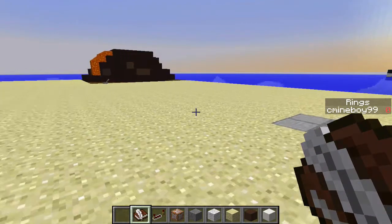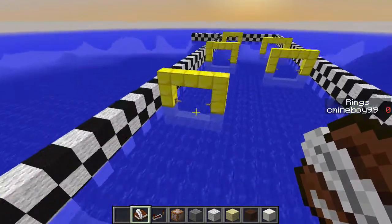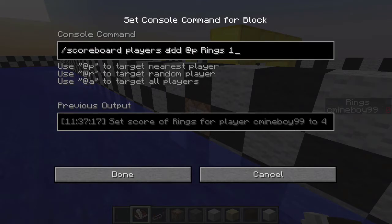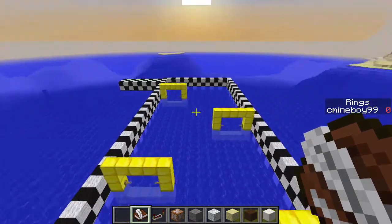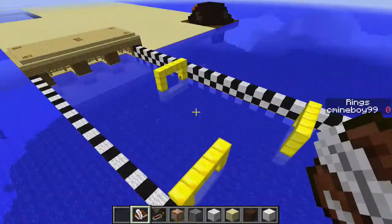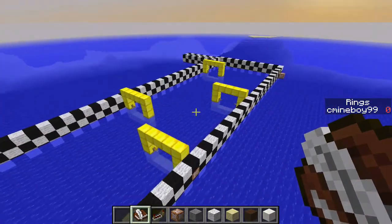So far I have two games: Boat Racing and Volcano Survival. The first player to make it past the finish line with a ring score of five wins. You can see on the right side of the screen with the new scoreboard option, I have zero rings. These rings are basically just tripwires connected to a command block, and the command block just adds the closest player's ring score by one. Once you get five, you race to the finish. It's kind of two things in one.